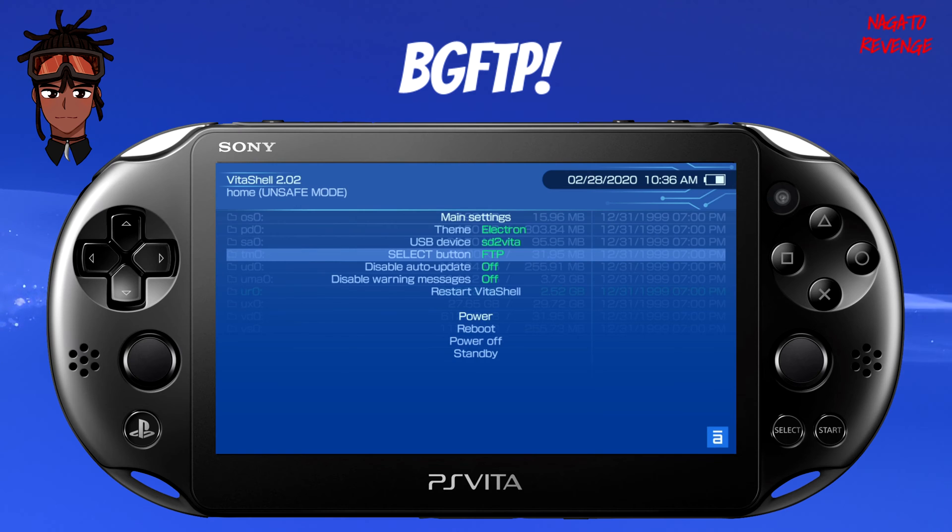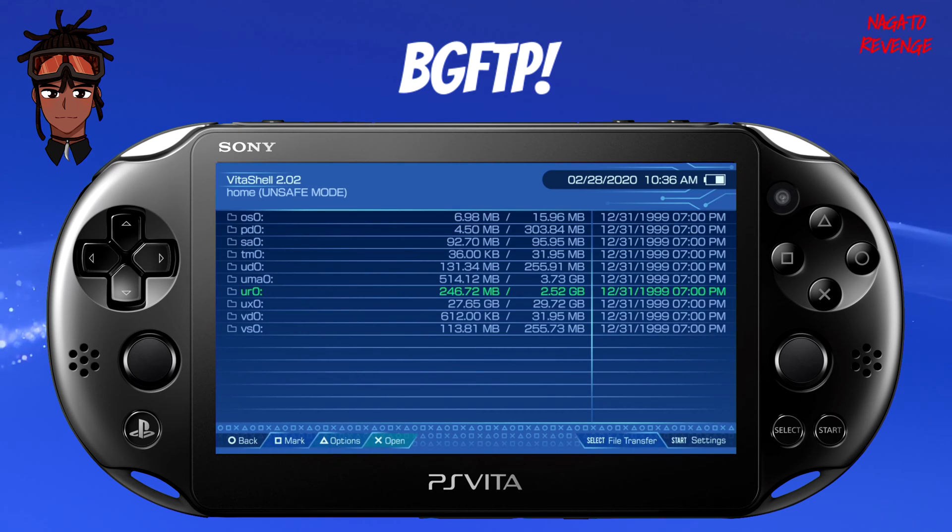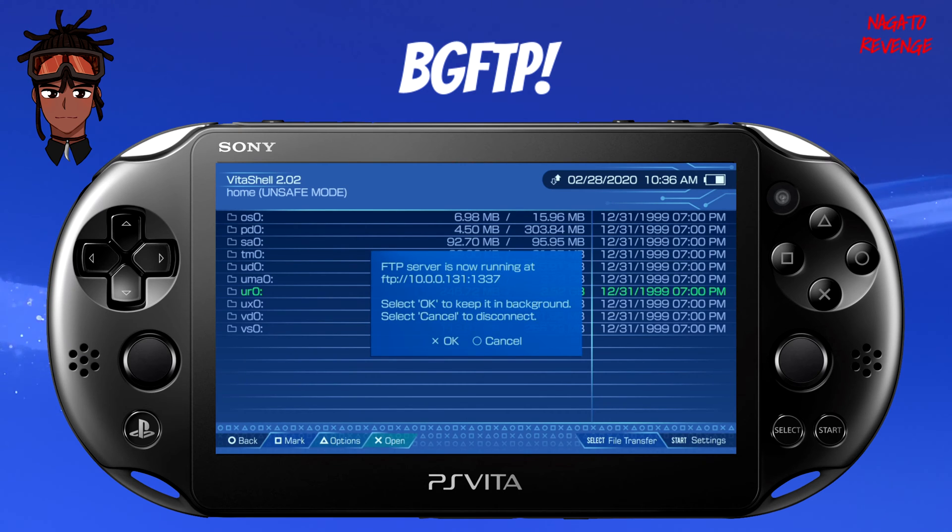Once your settings look correct, go ahead and hit Circle on your device, then hit Select — you should see your PlayStation Vita's IP address. Make sure your Wi-Fi is on, because if it's not, you won't get an IP address. Once you have your PS Vita's IP address, we're going to go to the PC, get our original files transferred over, and then I'll show you how to get started with the other side of things.